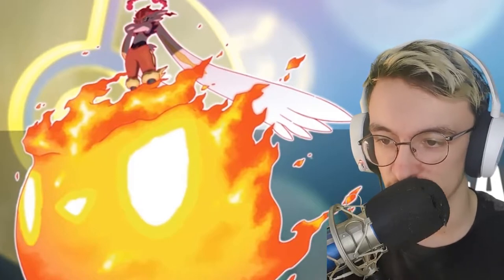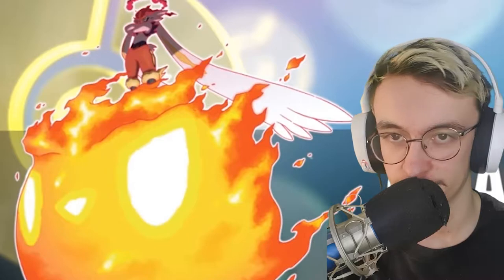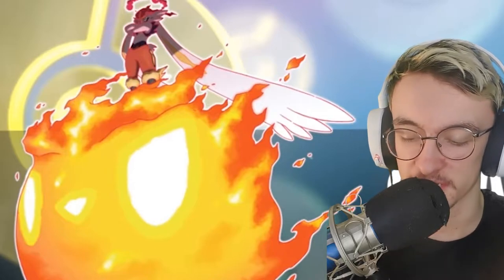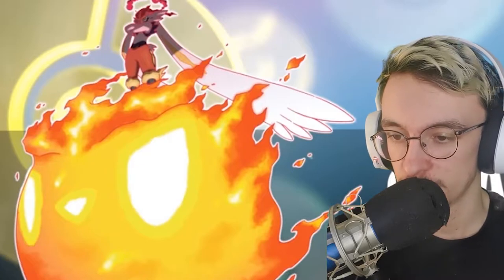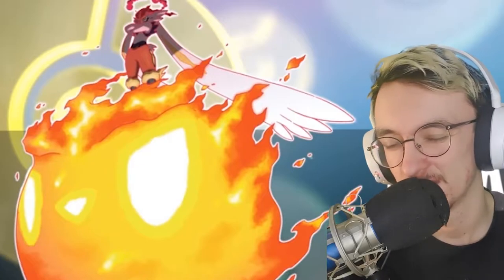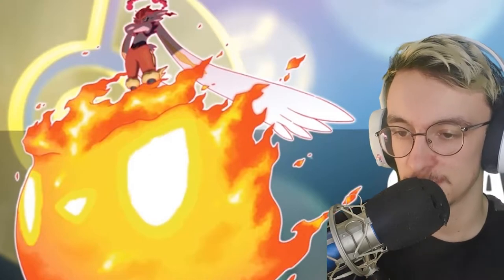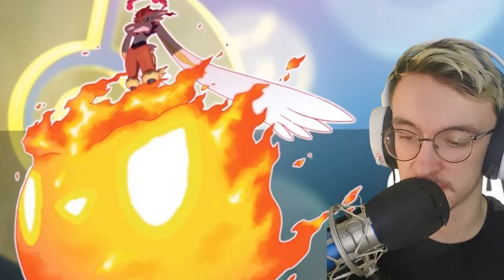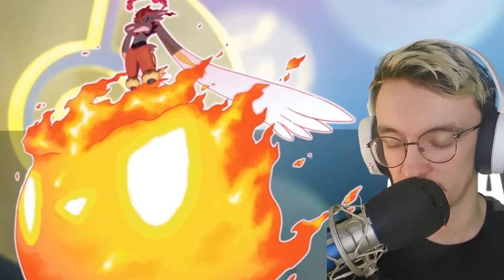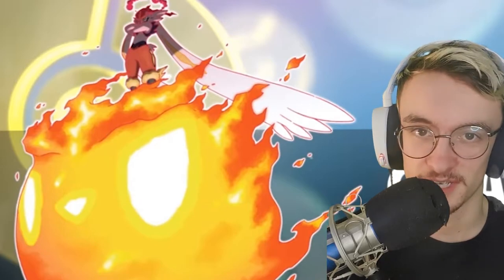Cinderace is possibly my least favorite of the bunch because it's just Cinderace with longer ears standing on a fireball. I know its G-Max move is based on its signature move Pyro Ball, but I don't really vibe with that. All of their G-Max forms seem based around their signature moves — so Rillaboom with Drum Beating gets a drum set, and Cinderace with Pyro Ball gets a big fireball with a face on it.